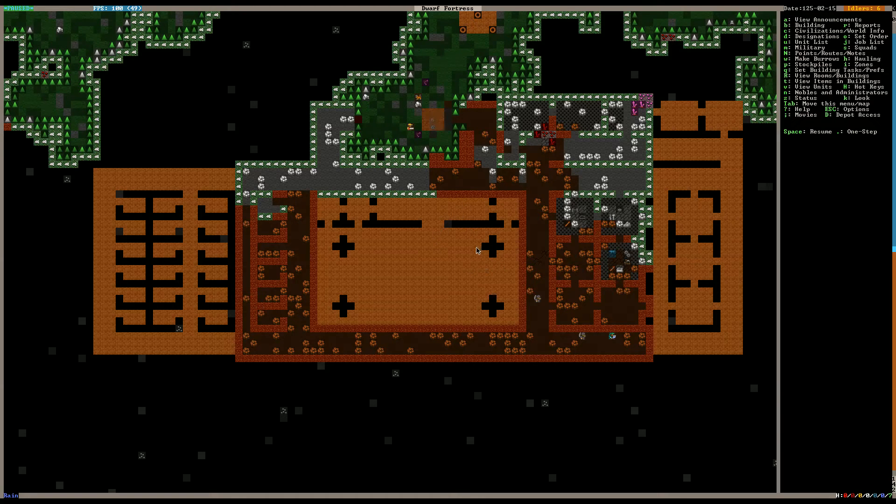Right now we've got some bedrooms dug out, so we're about to make some beds for our original dwarves. We only have six, so we might have to go ahead and open up another lair here. We want to have a bed for every dwarf — we don't want any dwarf to be left out. I'd hate to get somebody really pissed off at me.